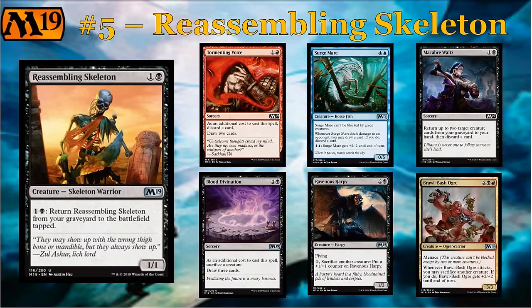You've got sacrifice cards like Blood Divination, which lets you sack a creature to draw three cards, or the two sacrifice engines — Ravenous Harpy and Brawl-Bash Ogre. These are the two creatures in the set that let you repeatedly sacrifice something over and over again. They're both uncommon. There aren't any common sacrifice engines like the Harpy or the Ogre, but these are the cards you're looking to assemble with the Reassembling Skeleton so that you can make those rares work. Reassembling Skeleton is normally not a fantastic card on its own, but look at all the interactions with it — it definitely looks like a build-around, or at least the type of card you're super happy to have with some of the other build-arounds in this set.